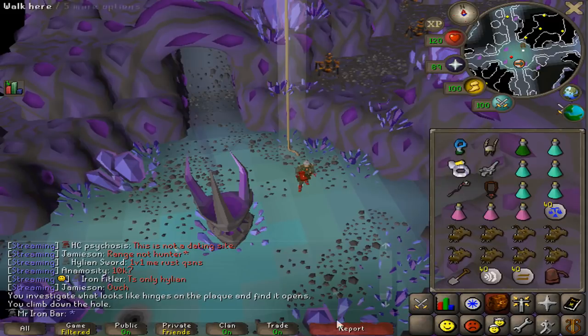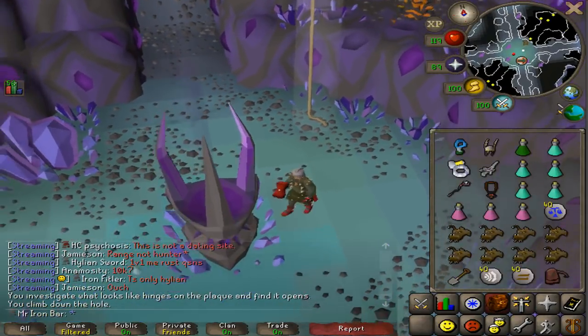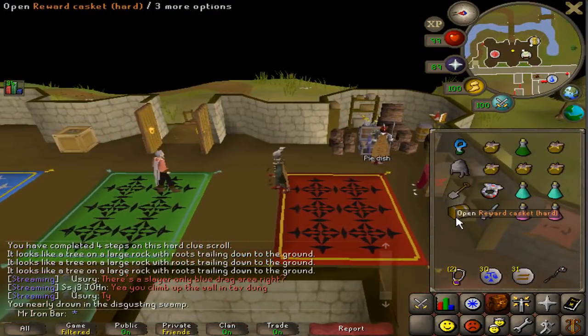I have collected five totems again — took a while. What do we get from these five totems? First heart clue from Skotizo.